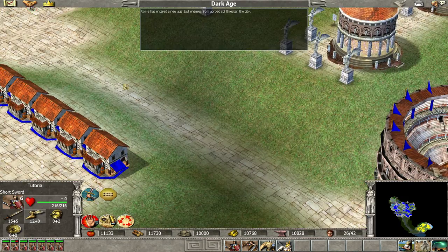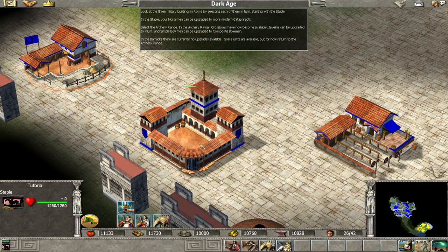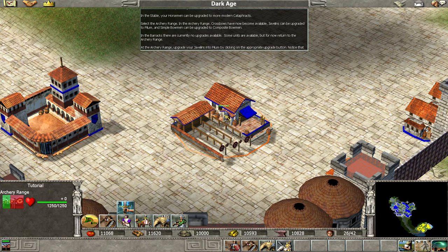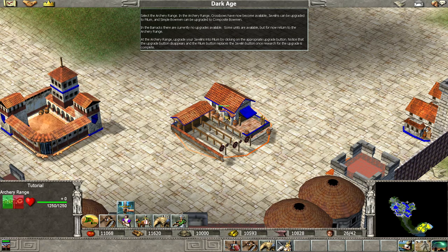Rome has entered a new age, but enemies from abroad still threaten the city. Look at the three military buildings in Rome by selecting each of them in turn, starting with the stable. In the stable, your horsemen can be upgraded to more modern cataphracts. In the archery range, crossbows have now become available, javelins can be upgraded to pilum, and simple bowmen can be upgraded to composite bowmen. In the barracks, there are currently no upgrades available.